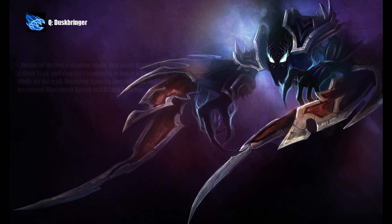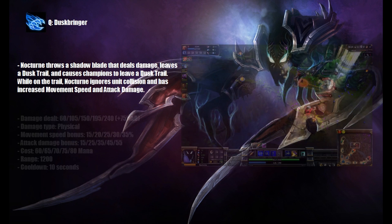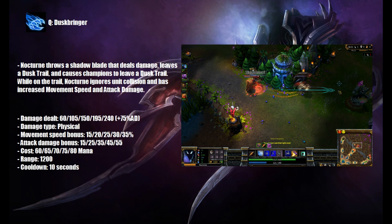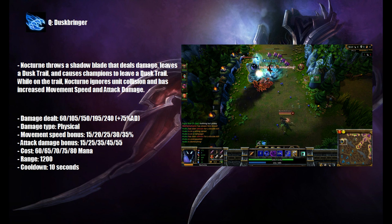Nocturne's Q is called Duskbringer. Nocturne throws a Shadow Blade that deals damage, leaves a Dusk Trail and causes champions to leave a Dusk Trail. While on the trail, Nocturne ignores unit collision and has increased movement speed and attack damage. This is Nocturne's main skill for early game damage. It can also be used for chasing, escaping, revealing invisible champions, and so on.